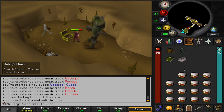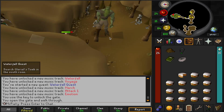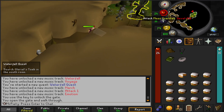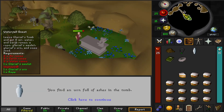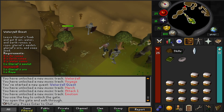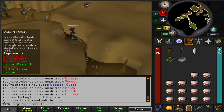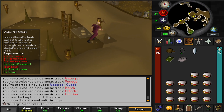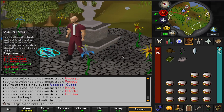Hopefully we can just get past this with no problem. I've definitely died on multiple accounts to these Moss Guardians in the past, but it looks like it's going pretty well — I don't think we're going to have any problems. We just got to run out of here, get back up north, and we should be all set. We stayed pretty high on HP the whole time — no problems — and now we are all set to go ahead and finish the quest.